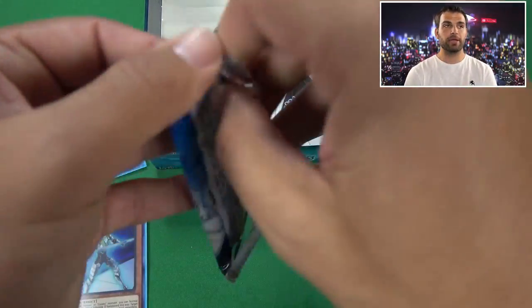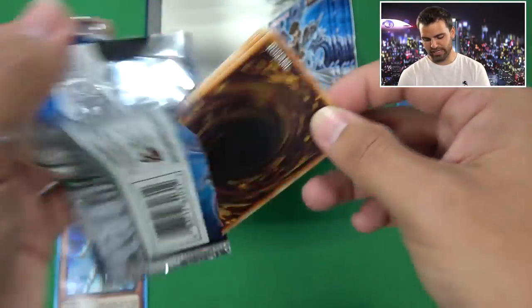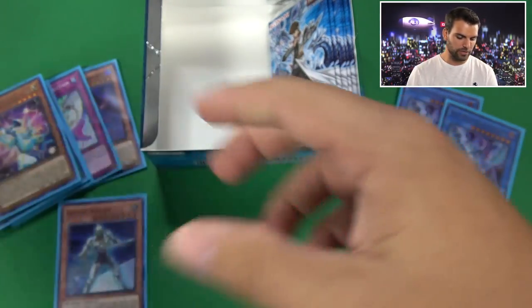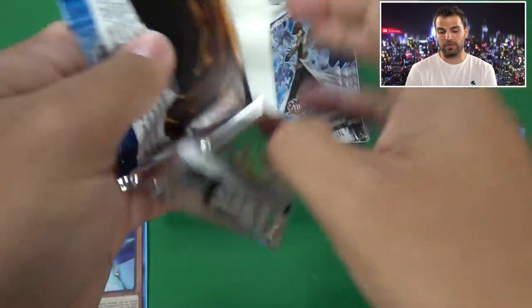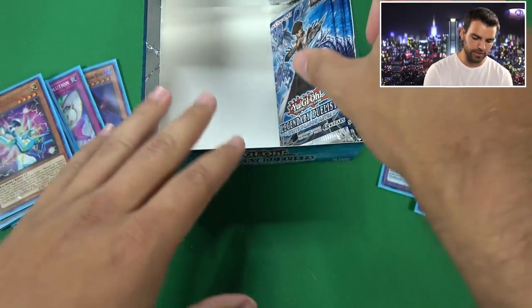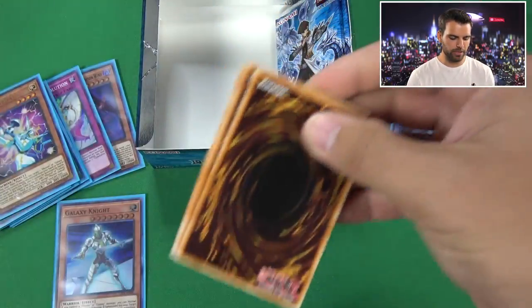Let's see if we can get a Cyber Eternity, a third Chaos Max, our Blue Eyes Chaos Dragon, Solid Dragon - even the Blackwing Armored Master. And of course... Bingo GoGoGo! The Ultimate Creature of Destruction!